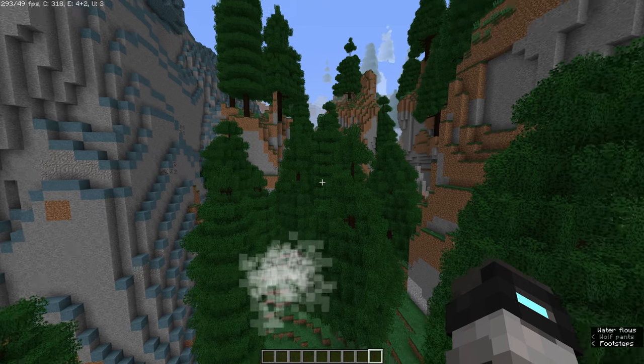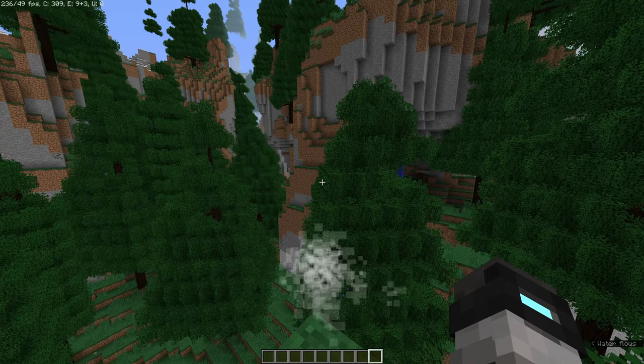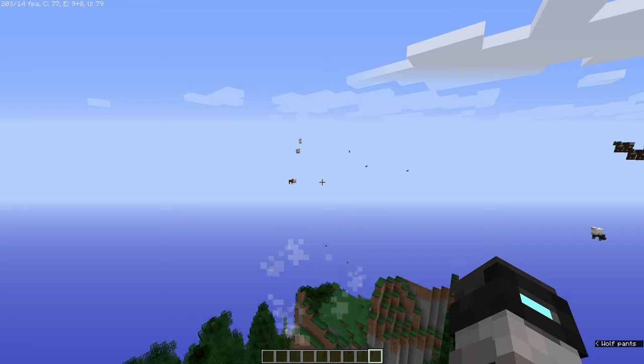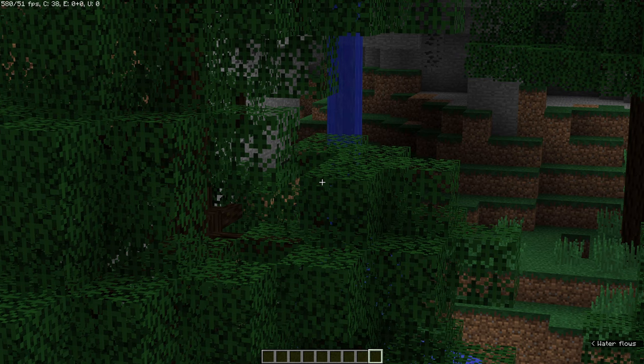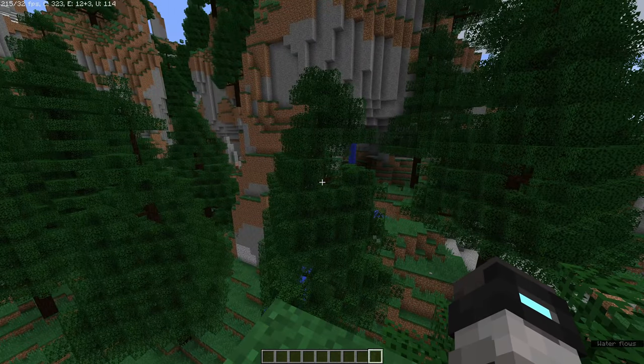One of the most impactful features in Minecraft is better foliage. You can disable it by pressing F8 and then switching this to False. What do you lose? You lose those additional sprouts of foliage coming out of leaves, cacti, and so on. I personally like it disabled regardless because it makes things look too blurry.